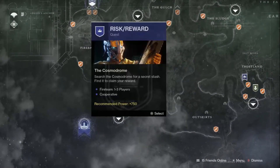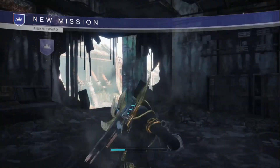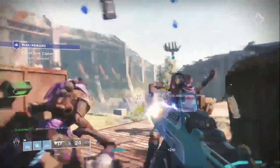You'll want to load into the quest — it is in the bottom left of the EDZ. When you load in, it will tell you to kill 3 captains or something like that. But they will keep on spawning even after you kill 3 of them. This is where the Loot Cave comes into play.